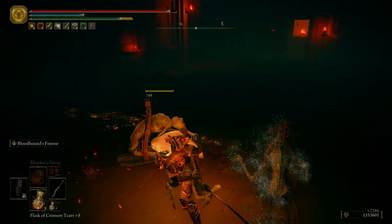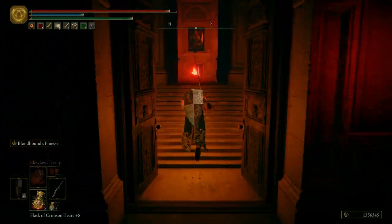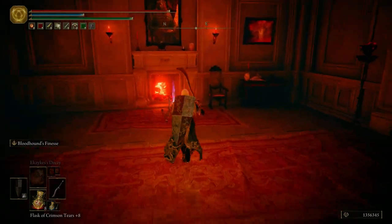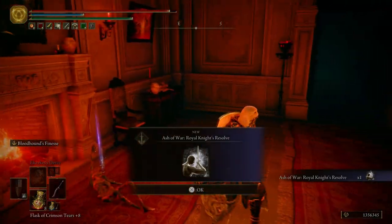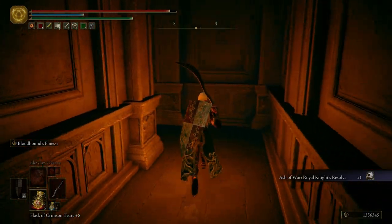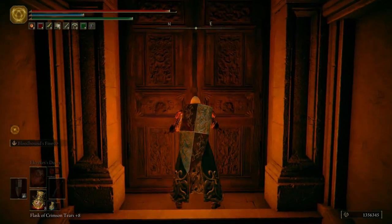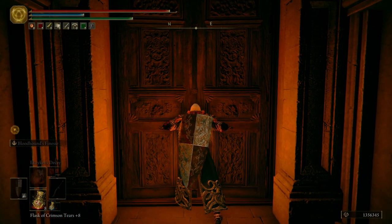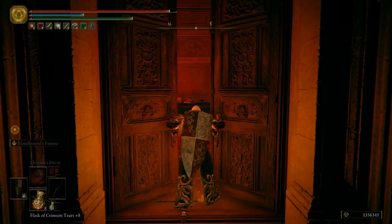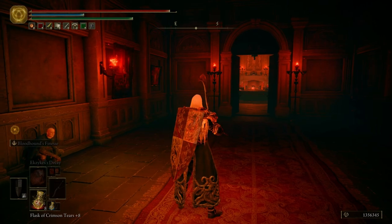Take that guy out and this guy — not really necessary. Get the Ash of War: Royal Knight's Resolve. Pretty good — when you use that, your next attack is going to do double or triple damage. And then we're back in the Volcano Manor.